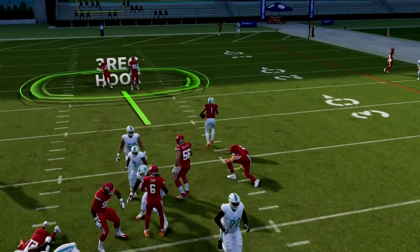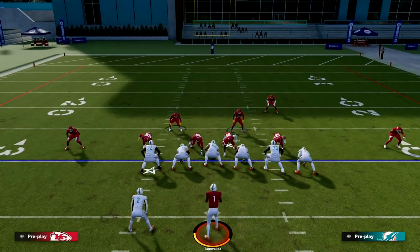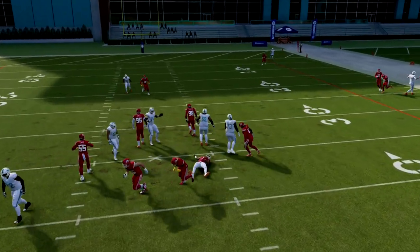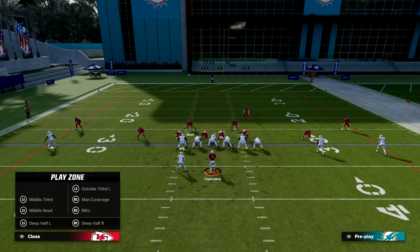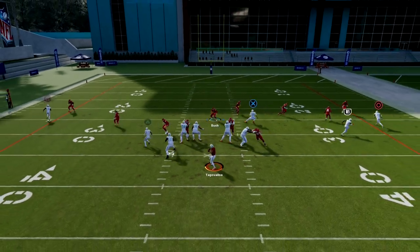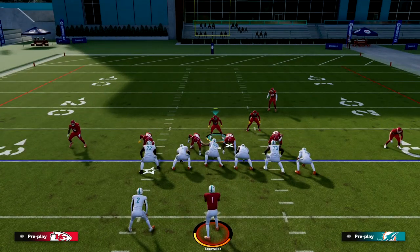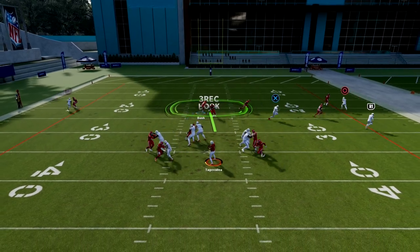We teach a couple of variations of this in the patreon update. From just a basic alignment, you can see how fast the pressure comes off the edge. Then from that same exact look, you can switch to a complete coverage-style defense — everybody is manned up and you're lurking over the middle, primarily watching for any running back angle route. This defense is super simple but incredibly effective.